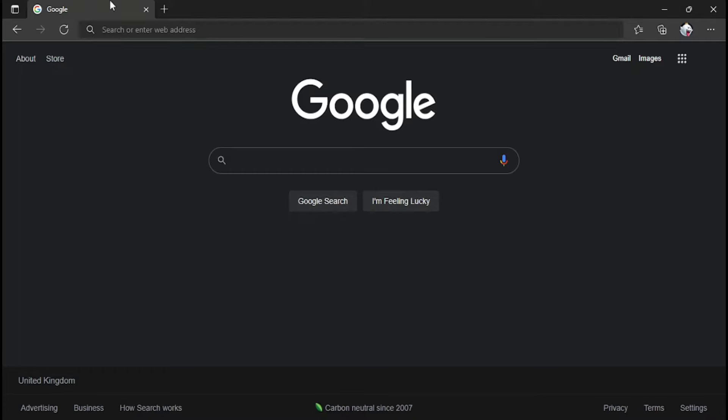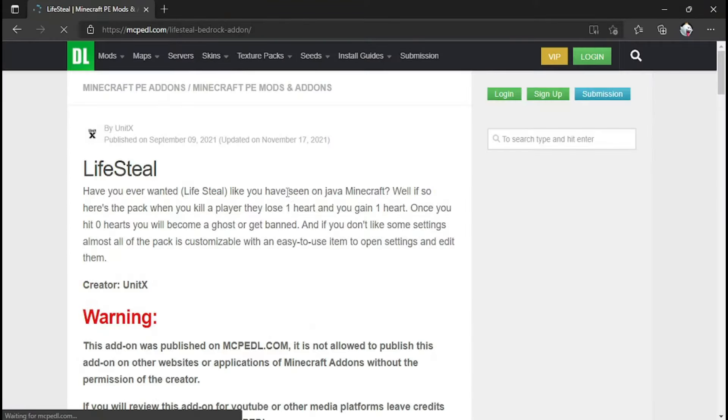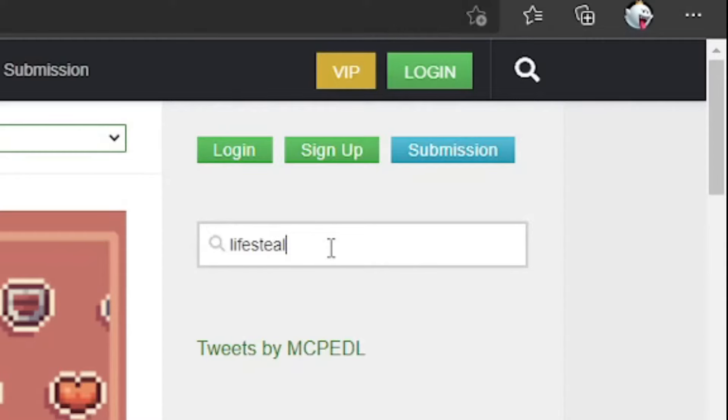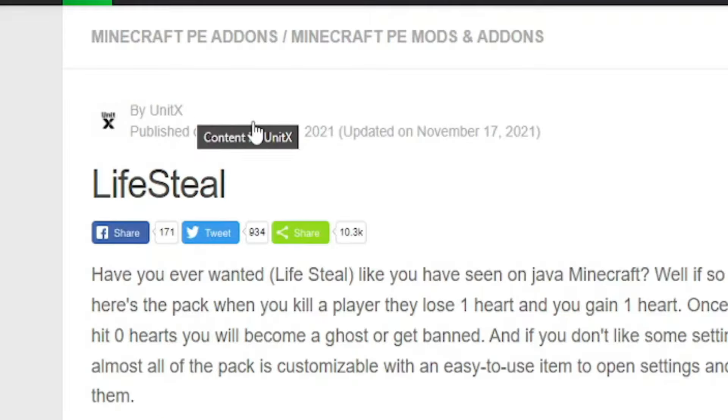For the computer, to start it off, we want to go to our search bar right here and type in mcpedl.com/lifestyle-bedrock-addon. I'll put the link in the description if you don't feel like typing it. You can also just go to mcpedl.com and search up lifestyle bedrock addon, and this should appear by UnitX.